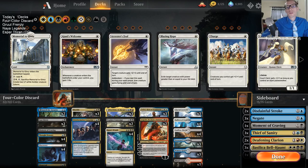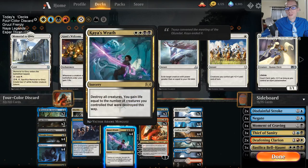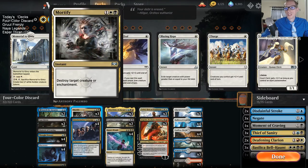First and foremost, Grixis doesn't really have a good sweeper, so we have Kaya's Wrath. That's a double white spell - splashing double white is kind of tough, but we're doing it because we need a really good wrath effect for our control deck. Also, Grixis doesn't really deal with enchantments at all, so we got Mortify. Since we're splashing white anyway, we get to play Mortify, a premium removal spell that destroys enchantments.